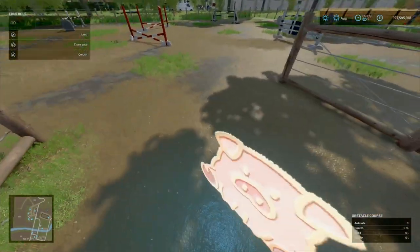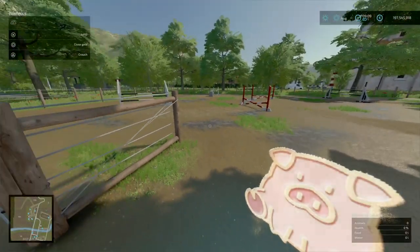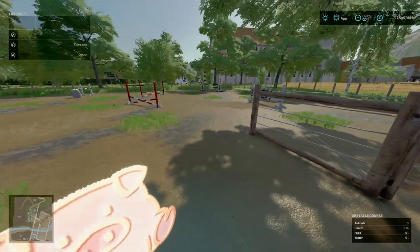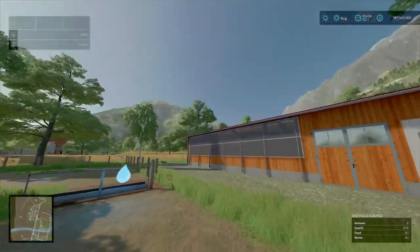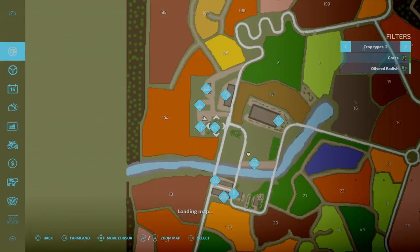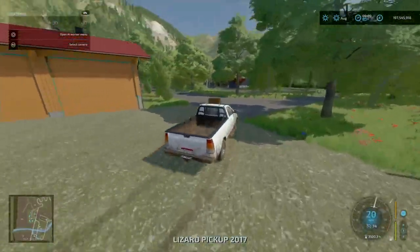You do have your pig pasture and horse obstacle course here. It's got a horse barn and horse obstacle course — and there's a pig pen but it doesn't appear to be a functional pig pasture. Also there's a gas station down here.